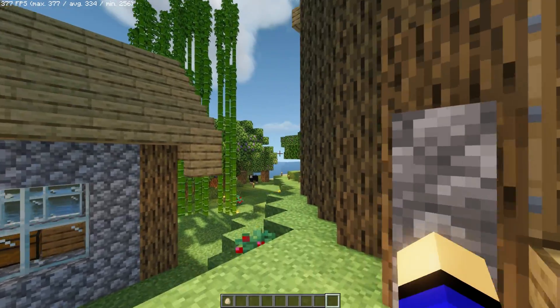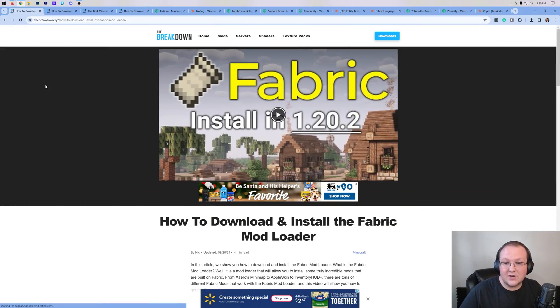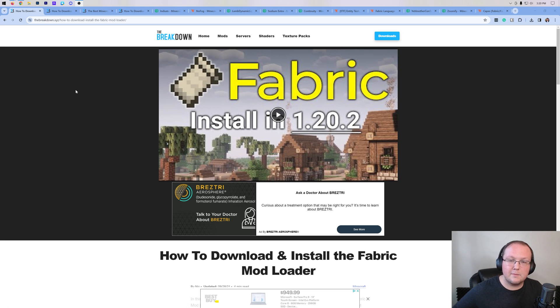Let's look at the mods in this pack and how you can install them locally. This is all based on Fabric, which is a mod loader similar to Forge but generally more efficient. All the mods are basically hosted there. I'm going to focus on getting shaders and Sodium in this video, as that's what gives you the best performance boost. Generally, if you install everything like we have with the Not-A-Fine pack, you can get much better FPS — usually going from about 150 to 300 FPS.